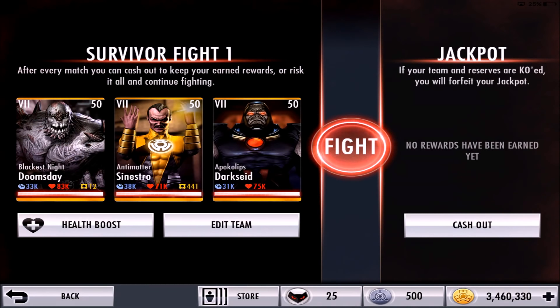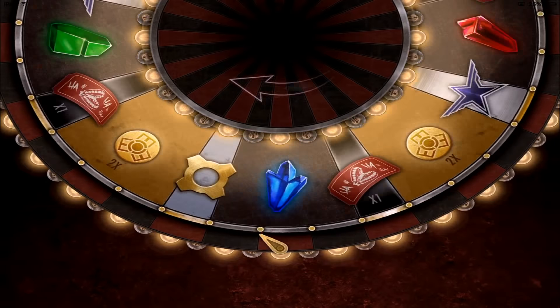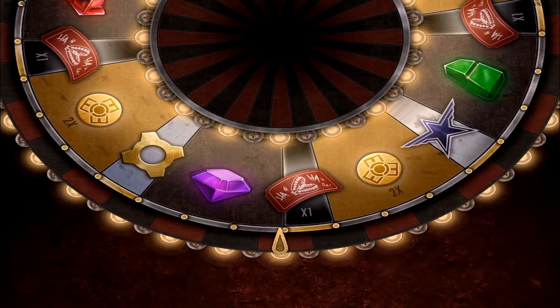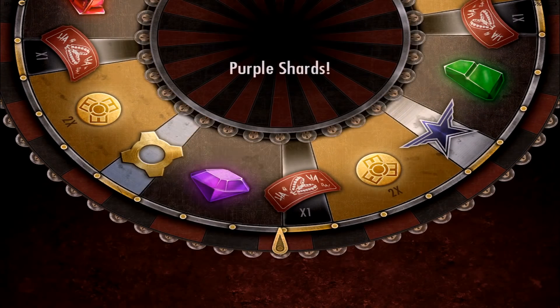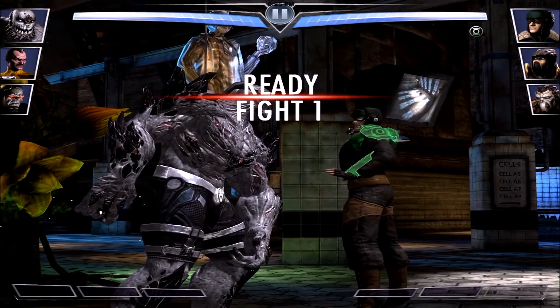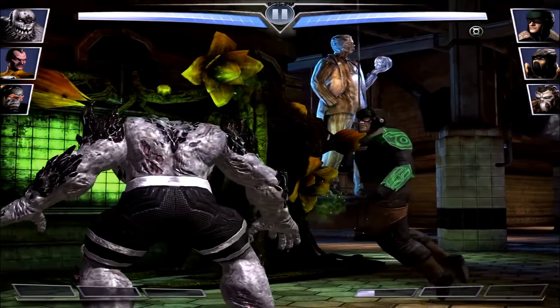Wait — something happened when I clicked create team. I think we found a glitch, guys. I'm not sure what happened — you guys might be able to get millions of credits somehow but that was definitely a glitch. Anyway, let's fight and take a look at this character's combos, primary attacks, first move, second move, ability, and his super.